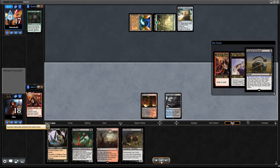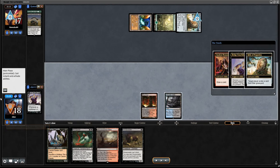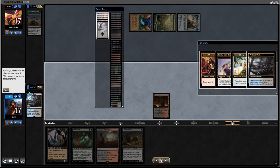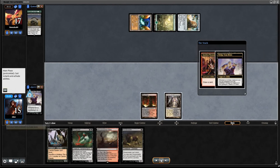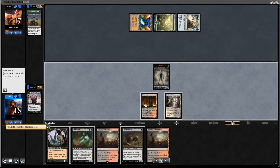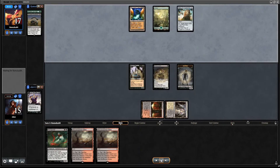It turns out our opponent has a Surgical, which they're going to use on our Neonate. I'm kind of surprised they target the Neonate over the Bridge from Below. Our Neonate is getting exiled. Our opponent activates the Relic to try to get rid of the Bridge, but we use our Polluted Delta and just exile the Delta instead. We get our Zombie Token from the Neonate, play Carrion Feeder and a Gravecrawler. There isn't really any point in doing much more — we could sac the Gravecrawler to get a Zombie Token, but I don't think there's any urgency in doing that.